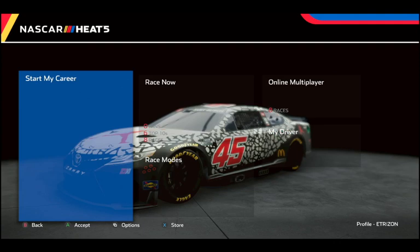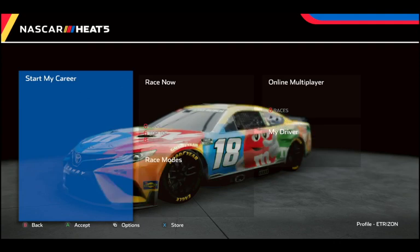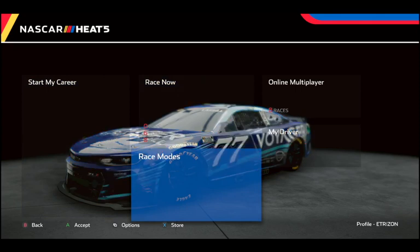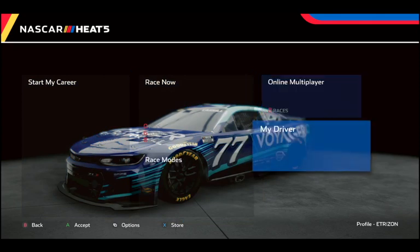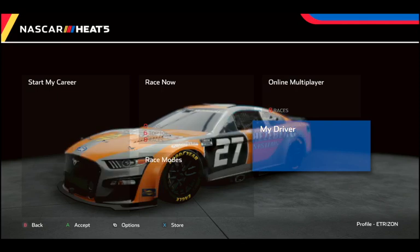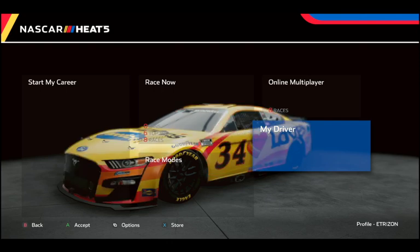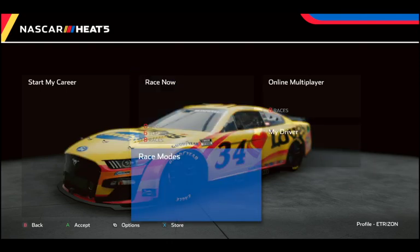Going over the main menu, you have to make a new profile for the next-gen, but you can go back to your 2020 profile later. You've got your Start My Career, Race Now gives you all your stats for your next-gen stuff. There's also a custom car feature — because if you go into Race Now it shows you a custom car, but there's no custom car feature to actually customize it, so I don't know what's up with that.